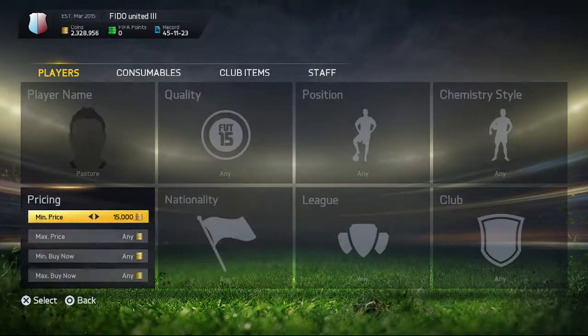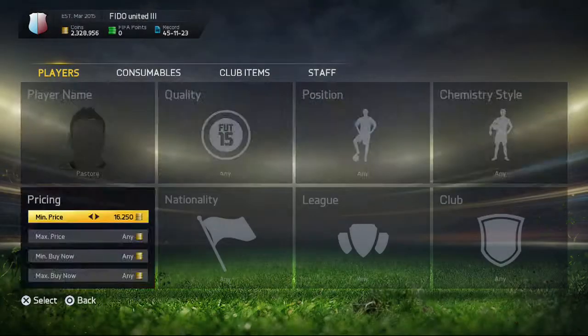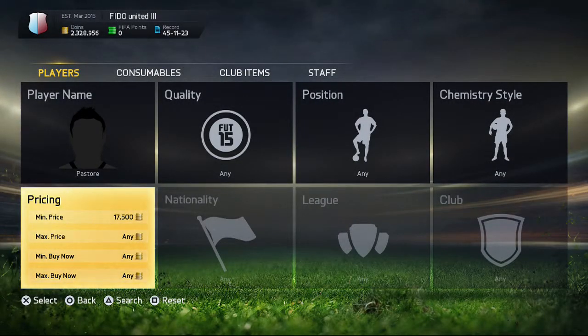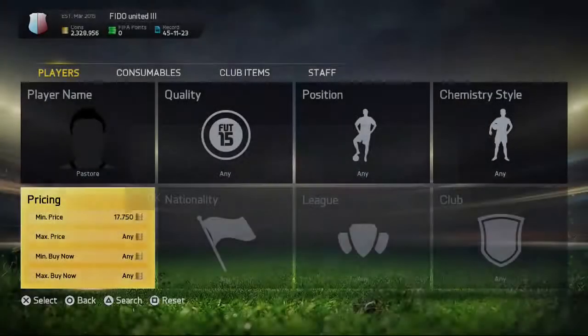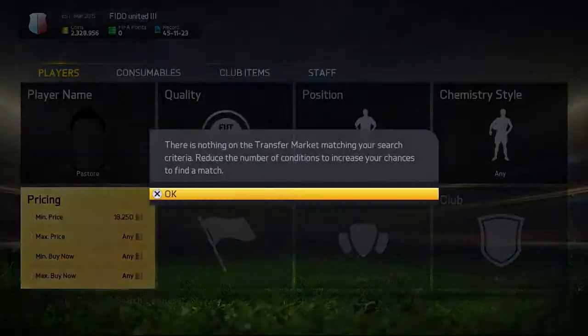What I do is I just start searching and I'll change the minimum price sometimes because it gives a fresh search. Also, sometimes people will just put any price as the minimum price even though he's being insta-bid — some people aren't really following the market so they'll just set any minimum price.